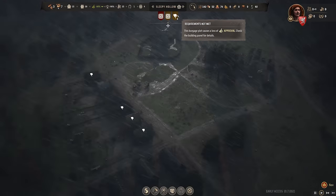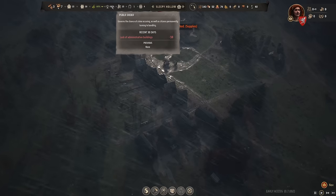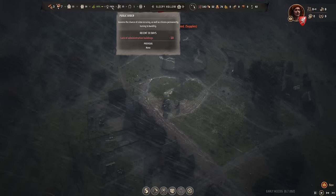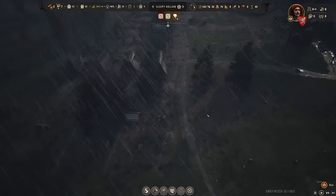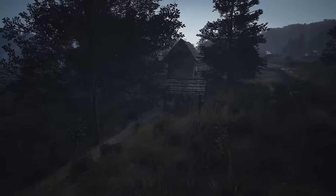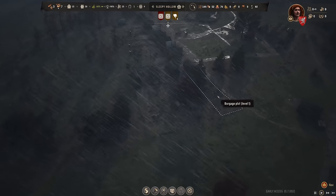Another thing: requirements are not met here, which means public order is going down. Public order is a new mechanic — we need administrative buildings to increase it. A negative 10% is not so bad yet; 90% should be fine for survival. It probably should not drop below 50%, otherwise we'll have unrest. I also love that the gardens of these houses don't remove the trees, so we keep trees in the gardens as long as we're not building over them.